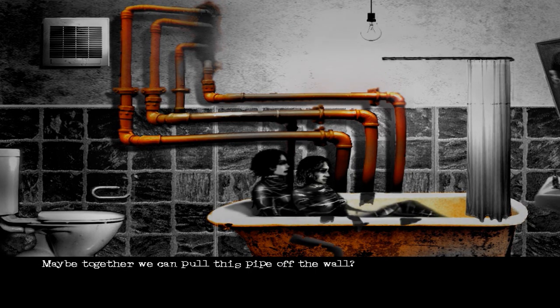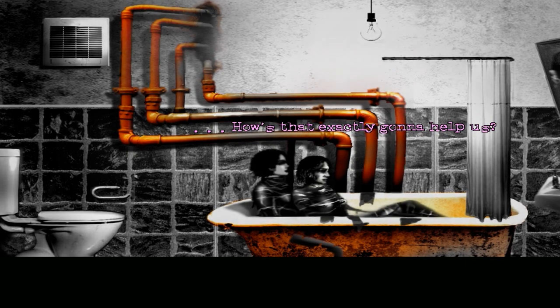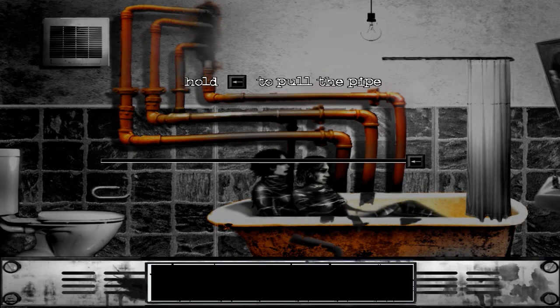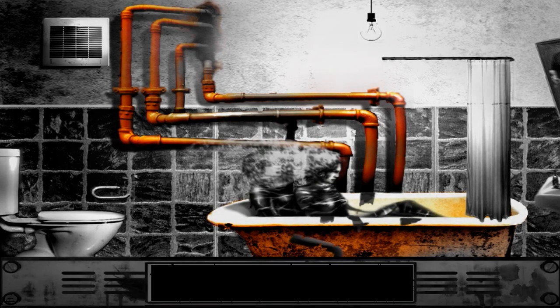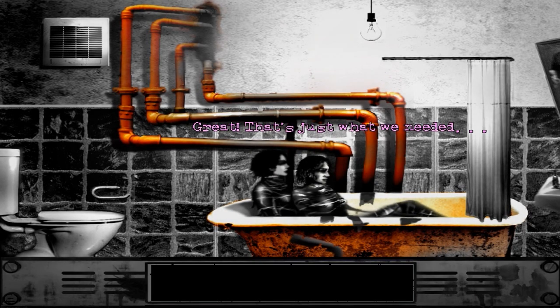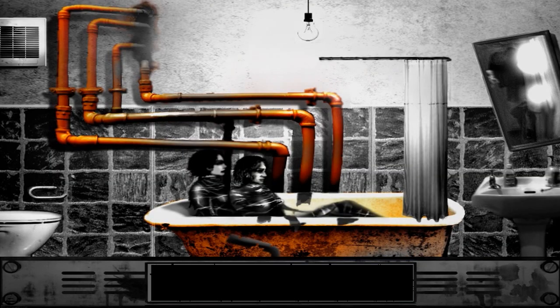Maybe together we can pull this pipe off the wall? Somehow? I don't know how they're going to achieve that, but let's try that. Maybe together we can pull this pipe off the wall? How is that exactly going to help us? Stop asking stupid questions and pull with me. I guess it's something? Alright, I can do that. That was, um... simple. Well, we've got water all over us — now we're going to drown. Brilliant. Great! That's just what we needed — a cold shower.